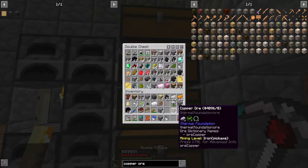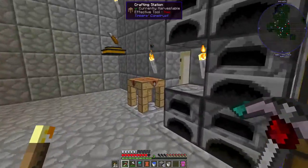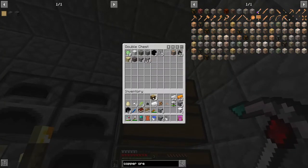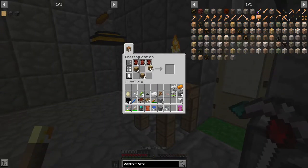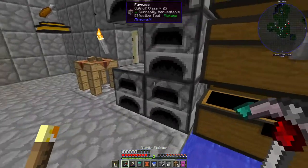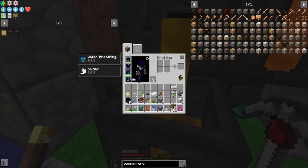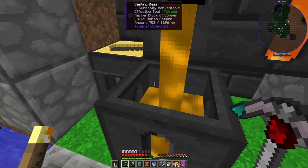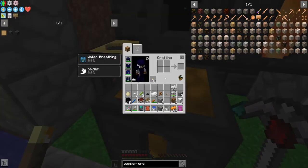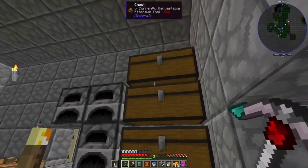I'm gonna pop that in there and that will smelt up. Okay, let's get that back in there - and I put the wood away. I forgot I either need to make another table. Oh, I had some extra laying around - there we go, never mind. Okay, let's get some copper smelted here, we'll just need this one block and we should be good. Sorry, I just got my knuckles cracked.